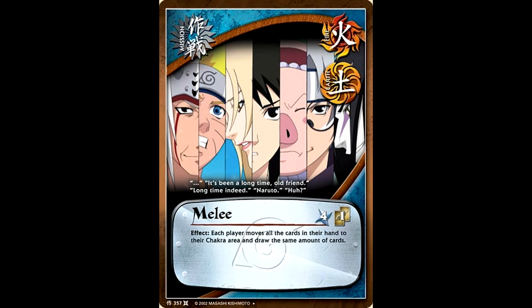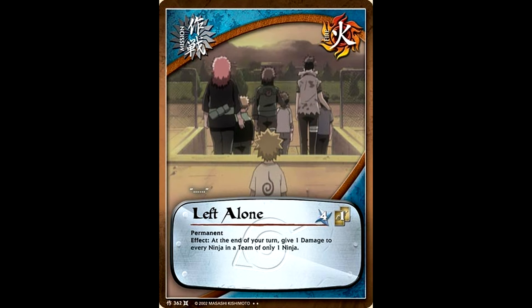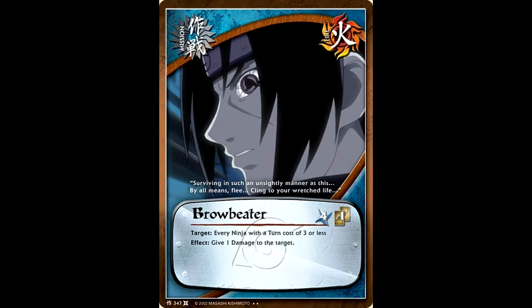If you wanted to lean really heavily into this strategy, there were also some ways to slowly pick off your opponent's side of the board to make it harder to play around cards like Hell Valley. Left Alone was one of those — at the end of your turn, you give one damage to every ninja in a team of only one ninja. And Brow Beater kind of did the same thing, but a little bit more powerful — you give one damage to every single ninja with an entrance cost of three or less. Normally this wasn't as good for you because a lot of your good ninjas were actually of a lower turn count. But if your opponent's board was getting a little bit big and you had a hard time dealing with it, a Brow Beater or two is going to just clear the board so you can continue to wait out your opponent and eventually win the Battle of Attrition.